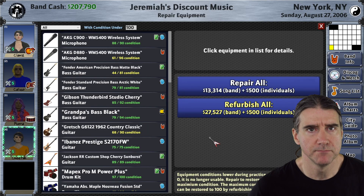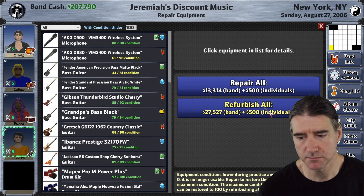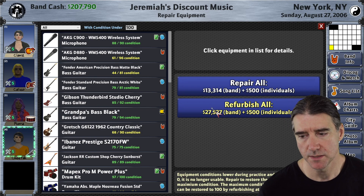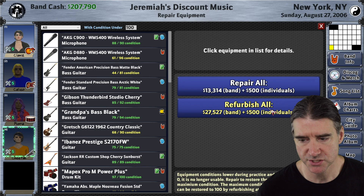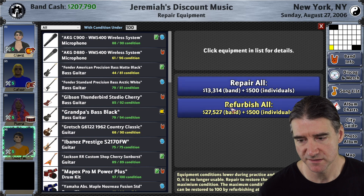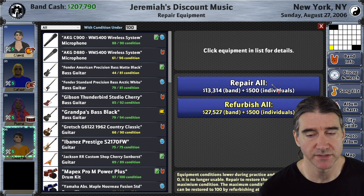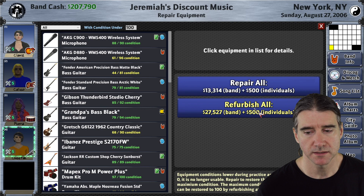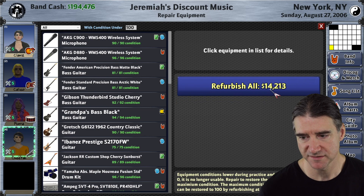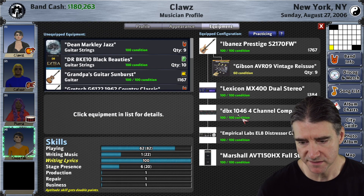In the music store repair screen, by popular demand, there is now a 'Refurbish All' button that works exactly like 'Repair All' except it refurbishes everything. A quick note: the refurbish cost already includes the repair cost, so if you do 'Repair All' first when you meant to do 'Refurbish All,' you won't lose any money — the refurbish price adjusts down accordingly. I'll demonstrate: after repairing, the 'Refurbish All' cost is now much less, and everything ends up at 100%.